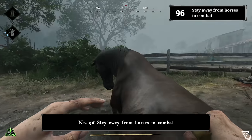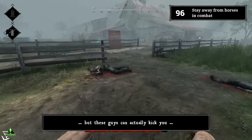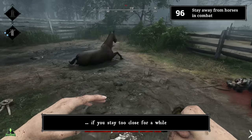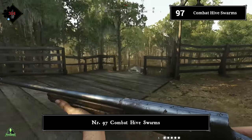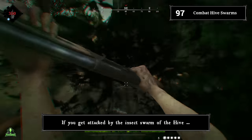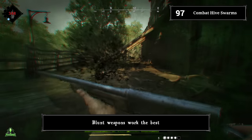Number ninety-six: stay away from horses in combat. Horses will kick you — they look innocent, but they can kick you if you stay too close for a while. Number ninety-seven: combat hive swarms. If you get attacked by the insect swarm of the hive, just melee it. A rifle needs exactly two hits to get rid of it. Blunt weapons work best.